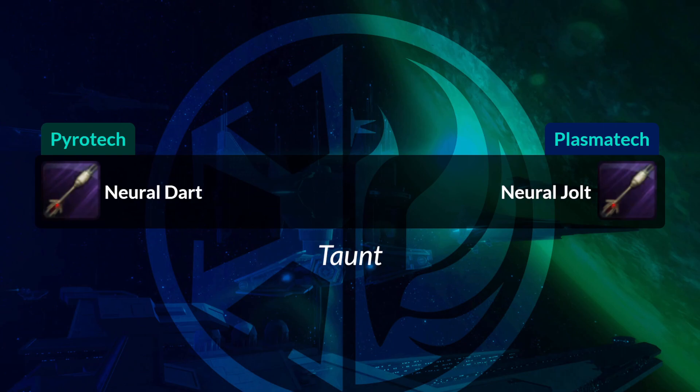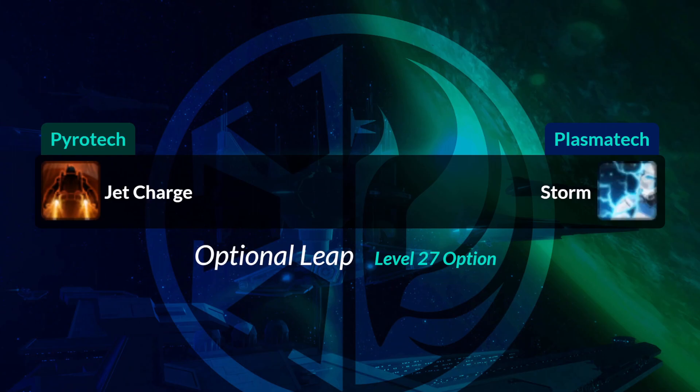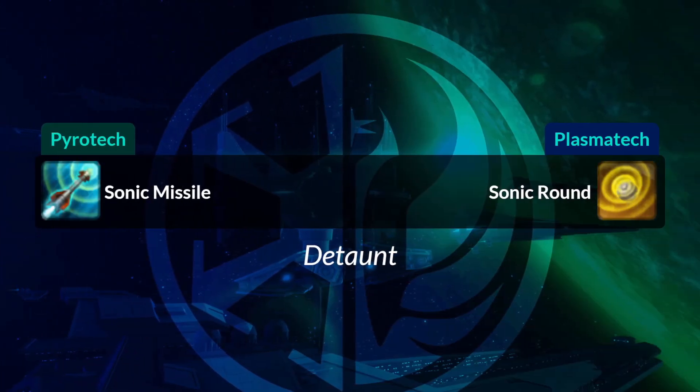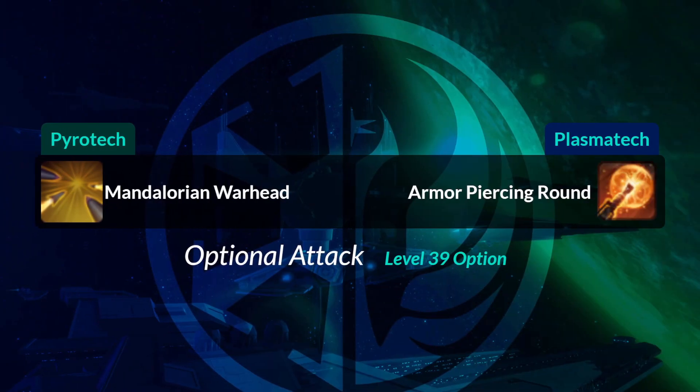Pyrotech Thermal Yield will become Durasteel Armor. Energy Shield, one of your defensives, will become Reactive Shield, a white icon. Deadly Onslaught will become Artillery Blitz. Neural Dart, your taunt if you need it, will become Neural Jolt. Your grapple hook will become your Harpoon — same icon though. Jet Charge, your leap, will become Storm — it's a trooper with white armor on a blue crackling lightning background. Sonic Missile, your detaunt, will become Sonic Round.